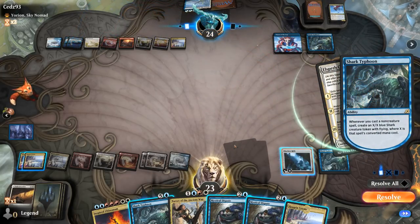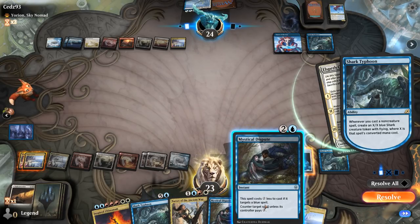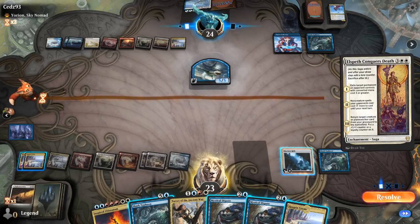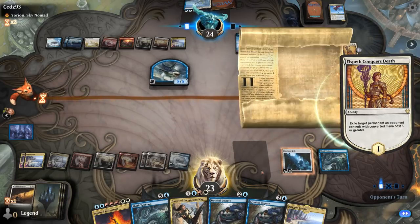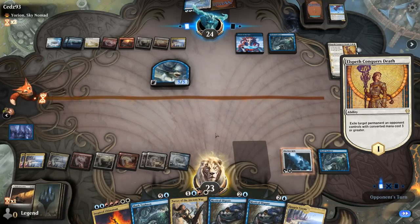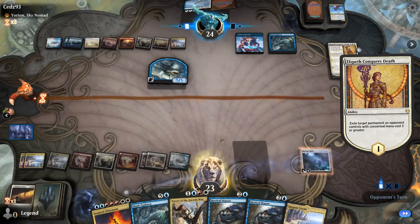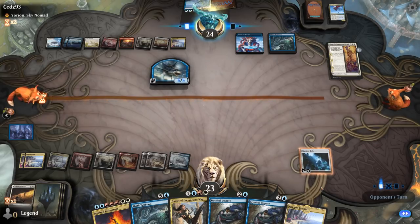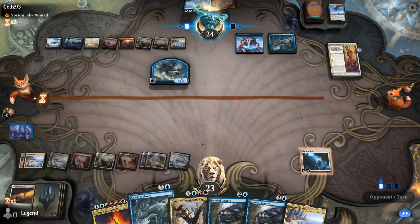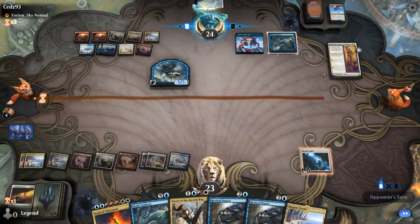Conqueror's Death is going to exile my Typhoon, but not before I can dispute it and make a 3/3 Shark. Is that worth it? Yeah, they can have it. A little punished for running out Shark Typhoon there, but now if I draw Ondu Inversion, I wouldn't be as sad. Probably don't want to play the second Shark Typhoon now that they can flicker Conqueror's Death with Yorion. Next turn we'll have to pay the Conqueror's Death tax, which is going to make it a little bit more difficult to counter anything.